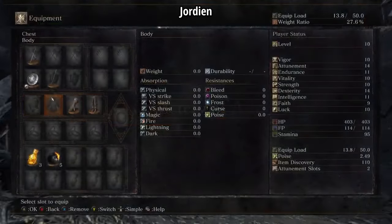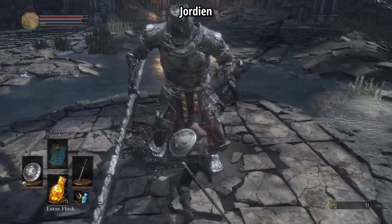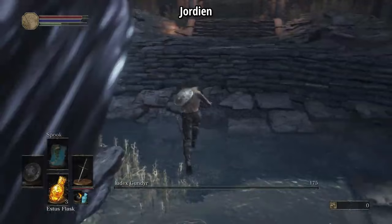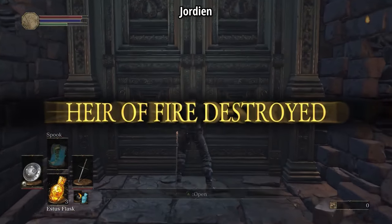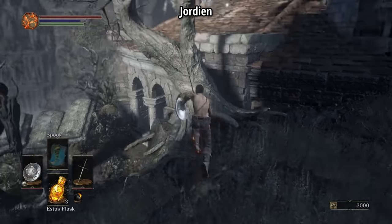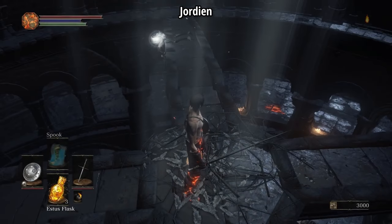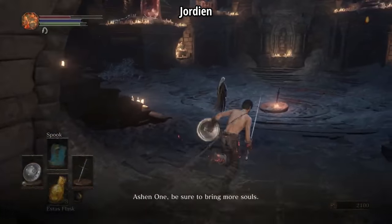Jordian's run also starts off as an assassin, only he takes the Black Firebomb as his gift. His Gundyr fight is nothing short of flawless — not missing a single parry and killing him in about 35 seconds. Jordian has clearly spent a lot of time optimizing this fight, and time will tell if that extends to the rest of his run. Unfortunately, his tree jump is not as optimized and it takes him about three tries to get up. Once he finally does, he trades a Black Firebomb for a Titanite Chunk before grabbing the Silver Serpent Ring. If I had to guess, the dagger is going to come in handy for quickstepping through the Cathedral and the Swamp.